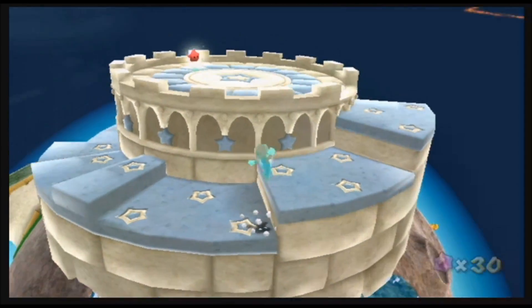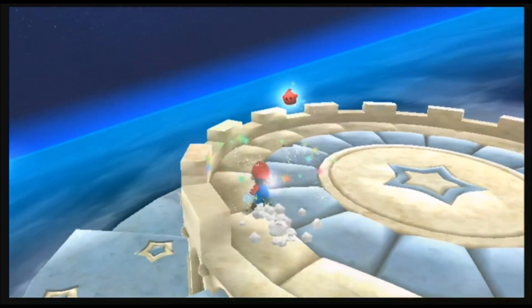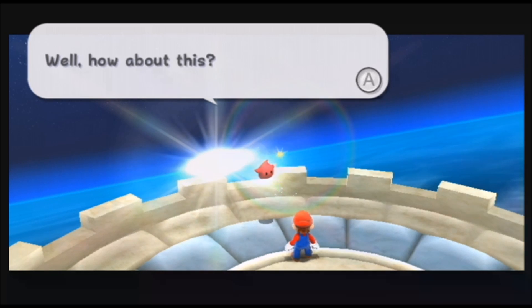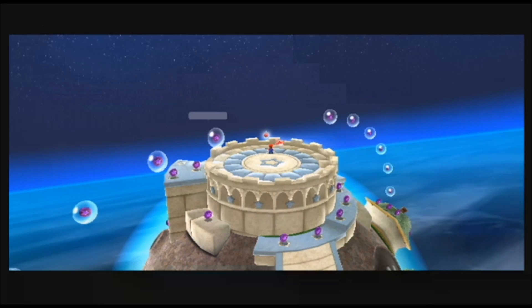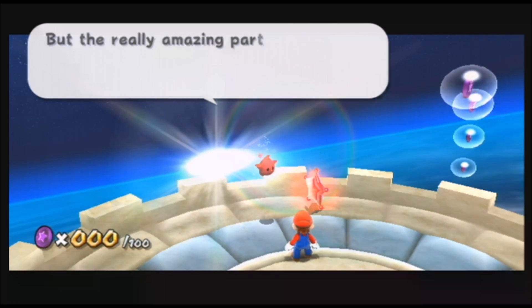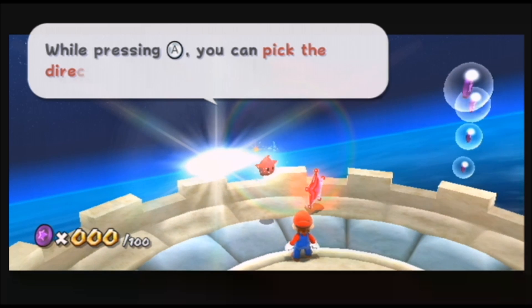So I'm gonna talk to this red Luma — 'Mama really trusts you. Well, how about this: if you grab 100 Purple Coins here, you will earn my trust too.' This is a red star — the power of the red Luma. It enables the ability of flight. Isn't that amazing?